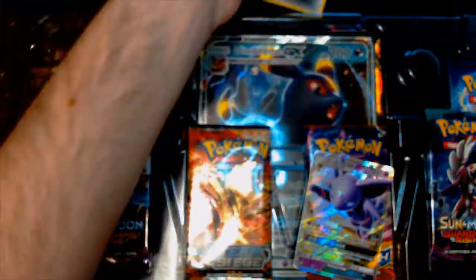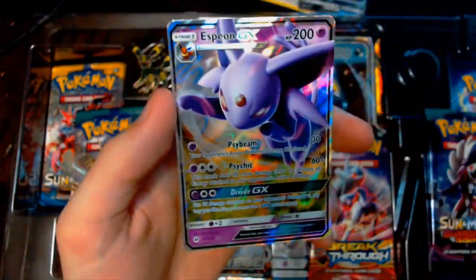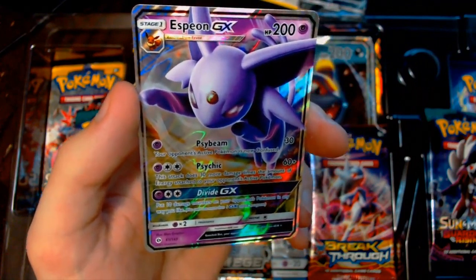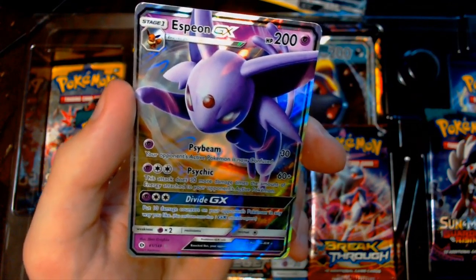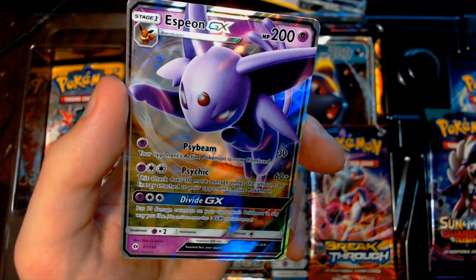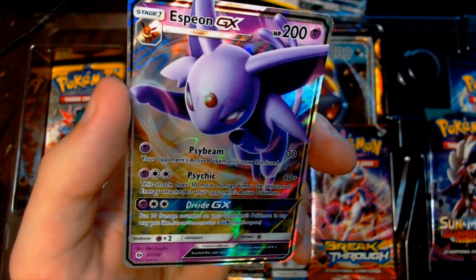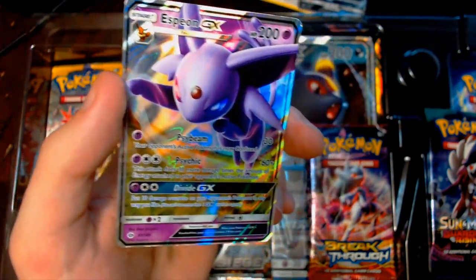In addition to that, we also got an Espeon GX, which is what I was actually going for here because I have a Psychic and Electric deck. It's got Psybeam — 30 damage, confuses your opponent. Psychic does 60 damage plus 30 for each Energy attached to your opponent's Pokemon, which is awesome. And Divide GX puts 10 damage counters on your opponent's Pokemon in any way you like, which is fantastic.